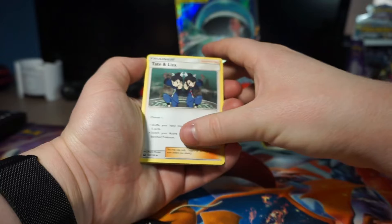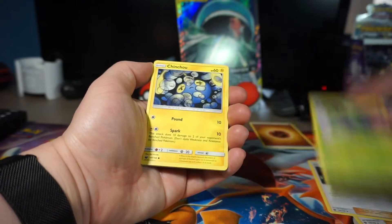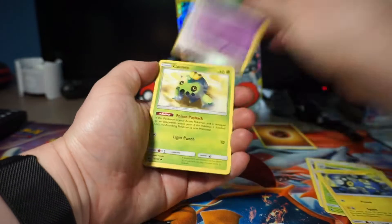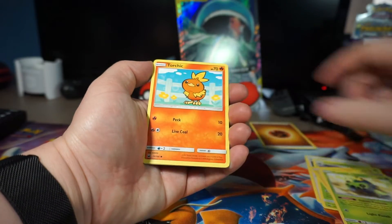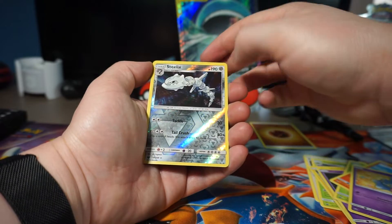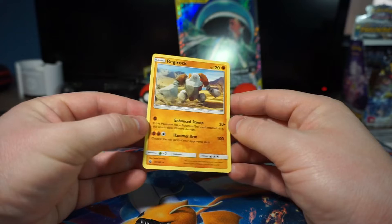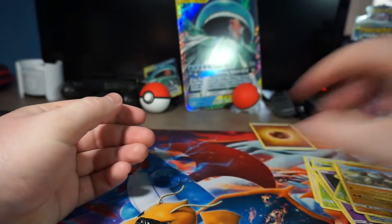Energy card, Tate and Liza, Bill's Magnets, Gectern, Chinchou, Goplin, Hecania, Gochic, Shepet, Steelix reverse, and Regirock. Aw. Let's move on.